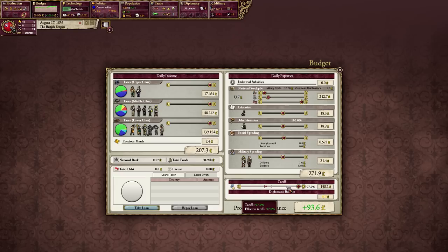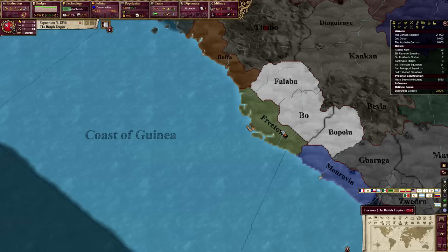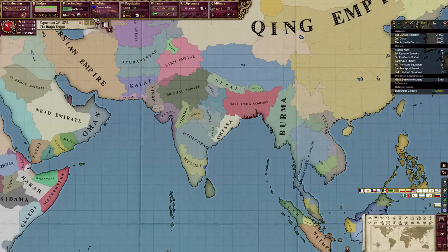It gives me a lot of cash — look at that cash. Turn those tariffs down. It's not that much, but it's also going to increase my population and all that good stuff. The East India Company attempted to justify a war against the Orissa — and they seem to be my ally, not a vassal. I imagine things will get interesting once I get State and Government — that's when I'll get to start doing real things.